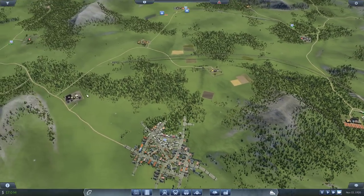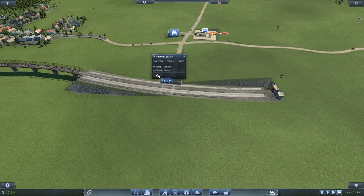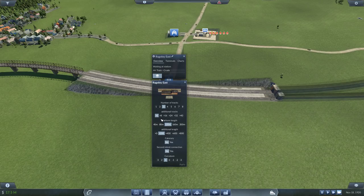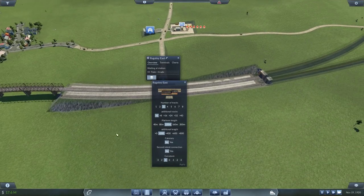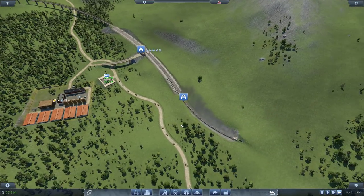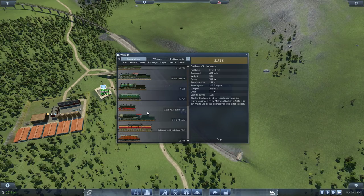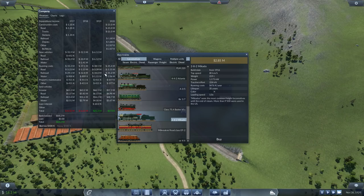Let me see how long this platform is — it's 320 meters, that's not bad. So I can make a 320-meter train with a Mikado. Let's wait for December — by the way, do we have any loans? No loans, beautiful! Look at that, we earned 21 million last year. Amazing!